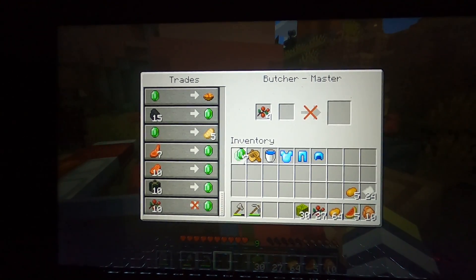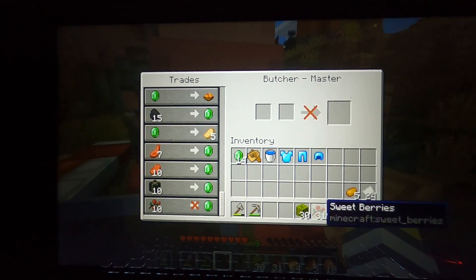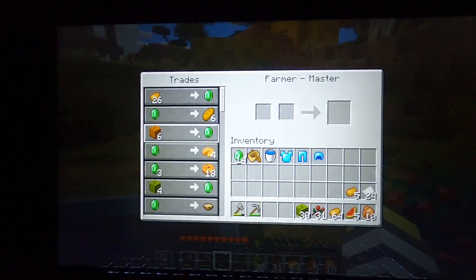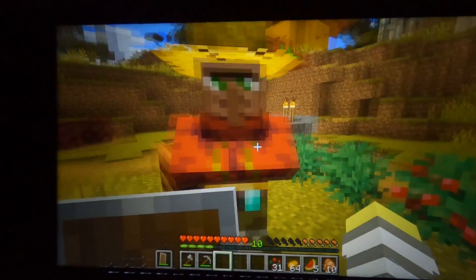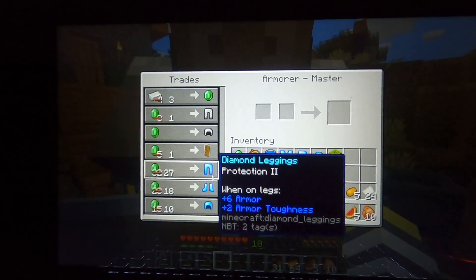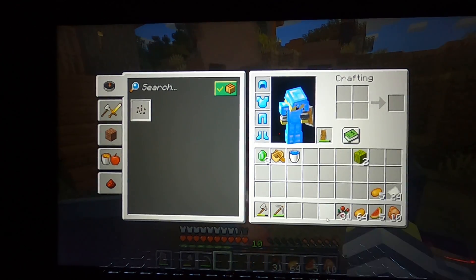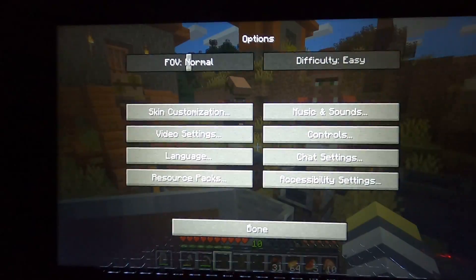How many animals do I have? I have 14. Sweet - pun intended - sweet berries, get it? Now boom boom, cover me with diamonds, even though I didn't get the enchantment because I already have unenchanted diamond armor with Death Shaker. Let me take the surprise face off - it's kind of annoying.